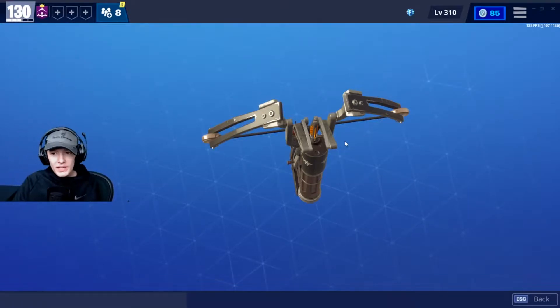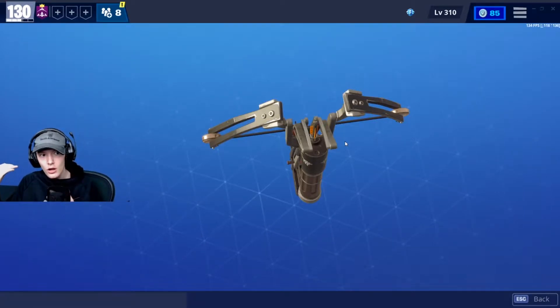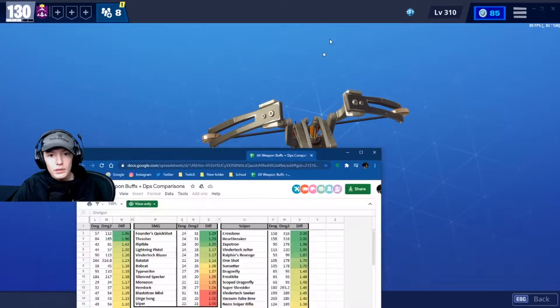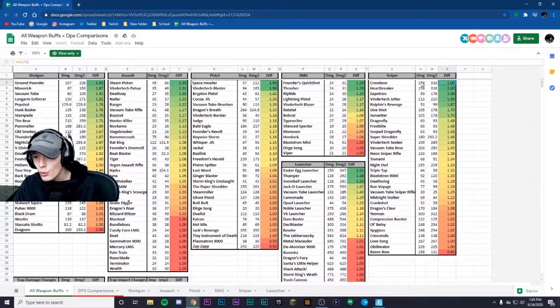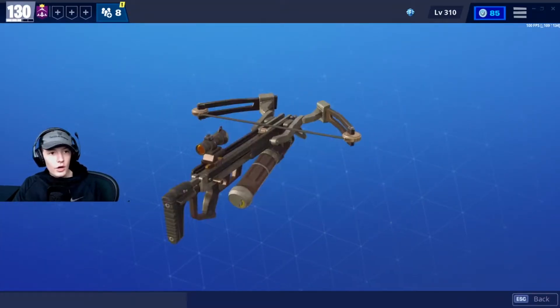You might be confused about why I'm making a video on this, because you may have noticed the crossbow has been in my third inventory slot a lot recently, and you might be wondering — isn't it a bad weapon? The answer is it used to be. Looking at this chart made by Beast, this sniper had a massive increase — it doubled its old damage. Base damage went from 158 up to 316. Same with the heartbreaker, and these are basically identical weapons.